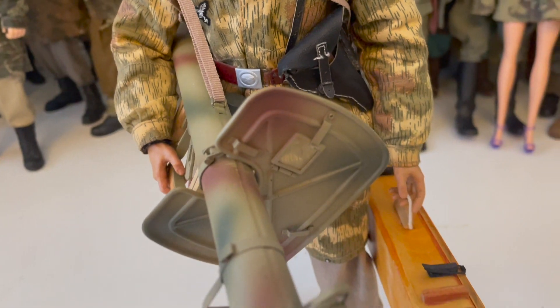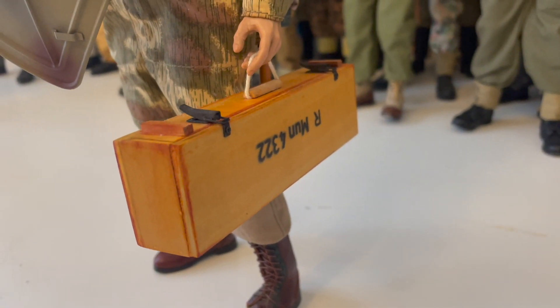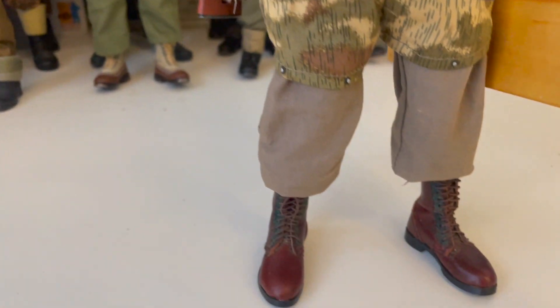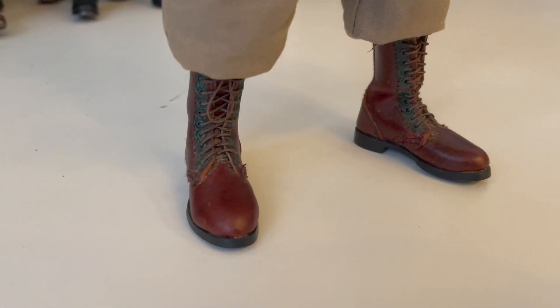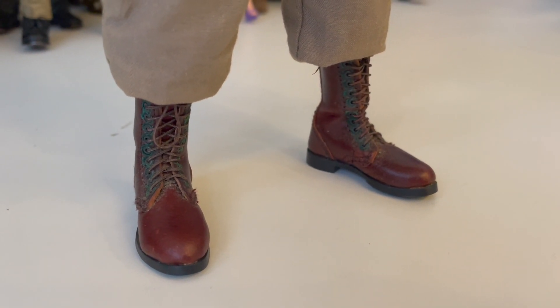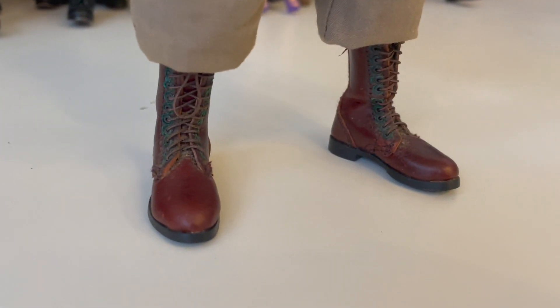It comes with one stick grenade. And there's this box which you can put the Panzerschreck rounds in — very nice, and it's made of wood and metal. Lastly, it comes with very great paratrooper boots. I find it interesting that they are brown in colour instead of the usual black. I don't know if they actually came in this colour, but it's very nice regardless.